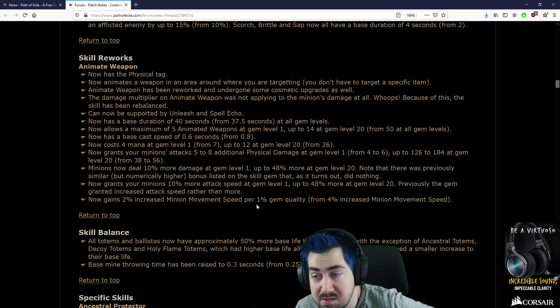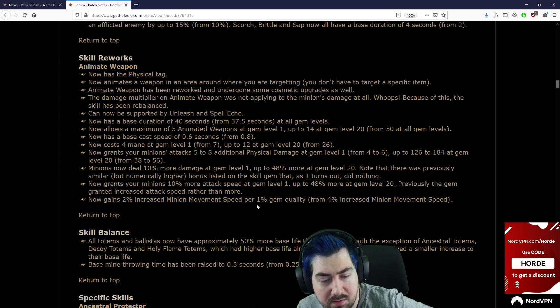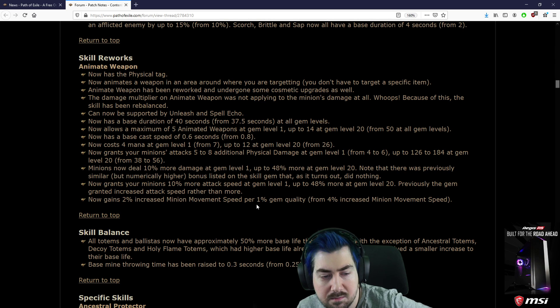I haven't done the numbers — I'm just thinking out loud. But this definitely makes Oro's shouldn't be the best thing anymore. Before, Oro's was like a no-brainer, now it's going to be closer to other things. Voidforge should be bonkers now, and Paradoxica. Two times Cold Iron Point — yeah, you're right, Cold Iron Point works for it now.